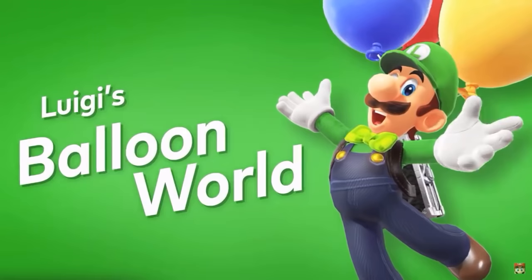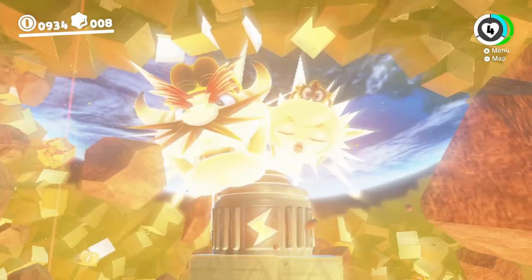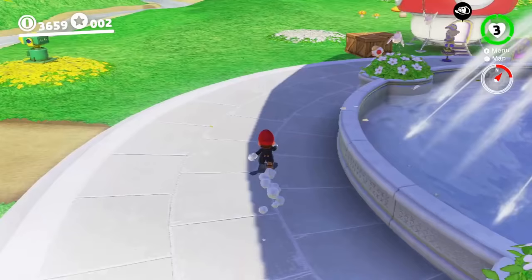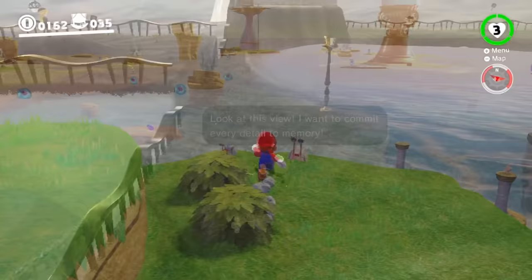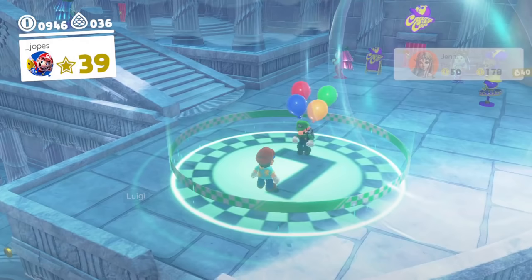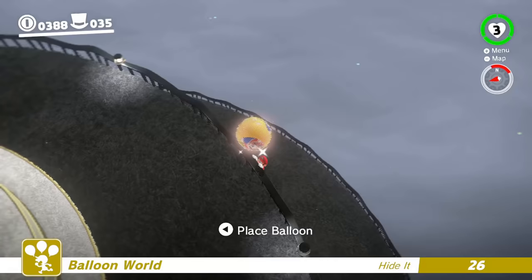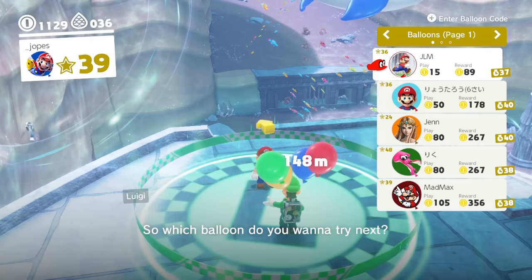In Super Mario Odyssey, there is an online minigame called Luigi's Balloon World, which is unlocked after beating the final boss and completing the game. Players can hide a balloon in nearly any of the game's 17 kingdoms for other players online to find and pop. Luigi rewards players with coins when someone tries to find a balloon they hid. There is a set timer of 30 seconds to hide your balloon, and once someone pops it, it disappears from the list and you have to re-hide it.